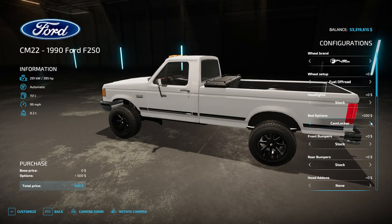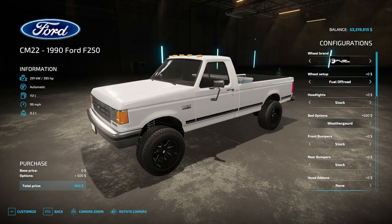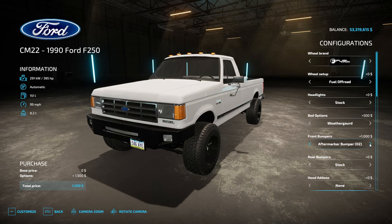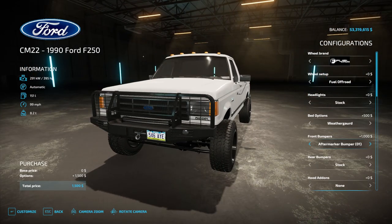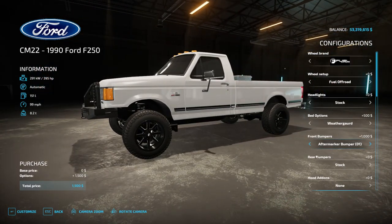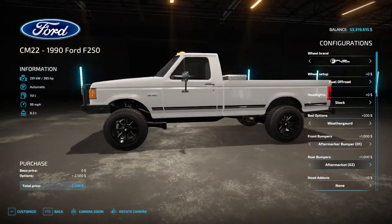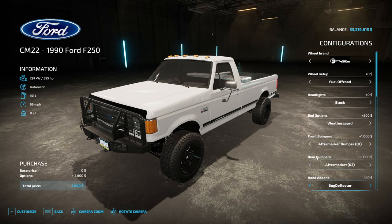We have the cam locker toolbox, weather guard toolbox — I like that one. Tractor supply toolbox. We're gonna go with the weather guard toolbox. Front bumper stock, rough country brush guard, cow guard, aftermarket bumper. I don't like that just by itself. Yes, do that one — I like that one. Rear bumper stock, aftermarket, aftermarket two. Let's do aftermarket two, because why not? Hood add-ons — none, bug deflector. Yeah, we'll do the bug deflector, why not.